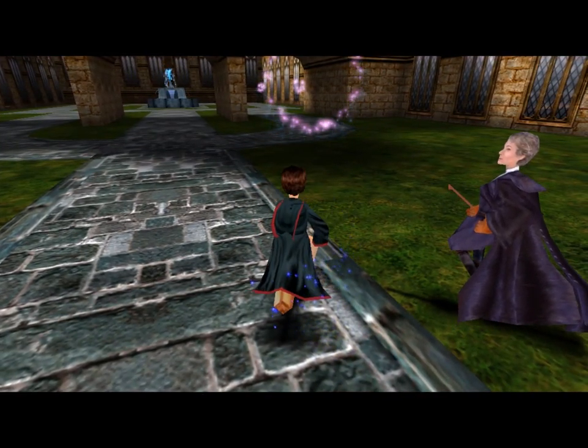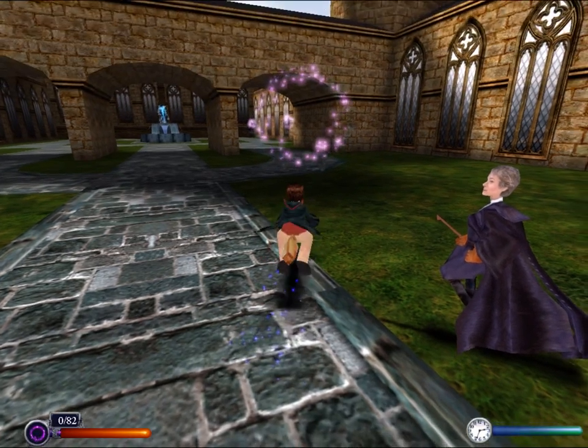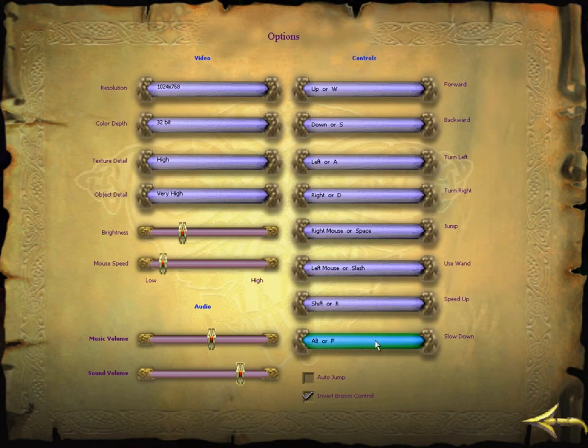Speed up and slow down keys adjust your flight speed. I'm not sure what my speed up and slow down keys are. Ready, Potter? On my whistle, then. I need to check this — speed up is R and F, or shift and alt. Interesting. I would do that to space, but this doesn't allow double bindings. You can bind up to two keys for each thing, but you can't bind the same key to two abilities.